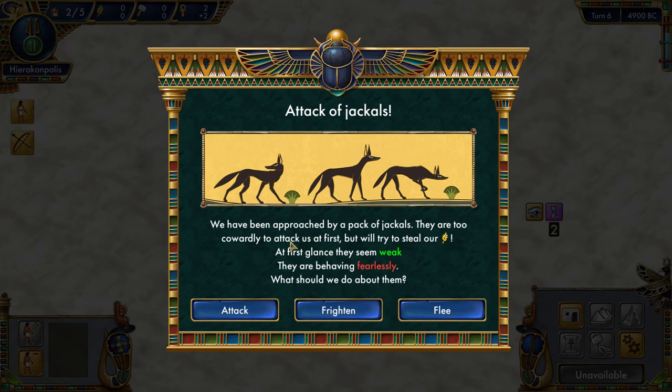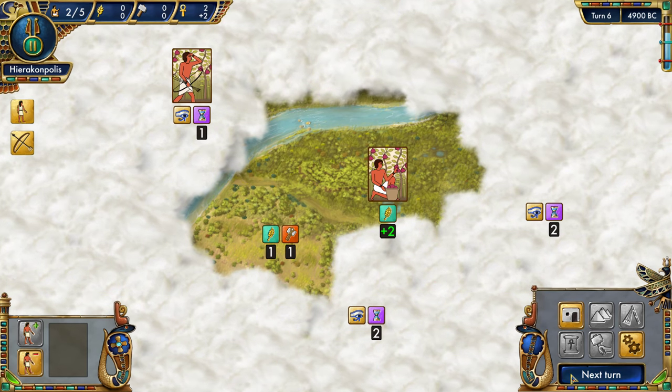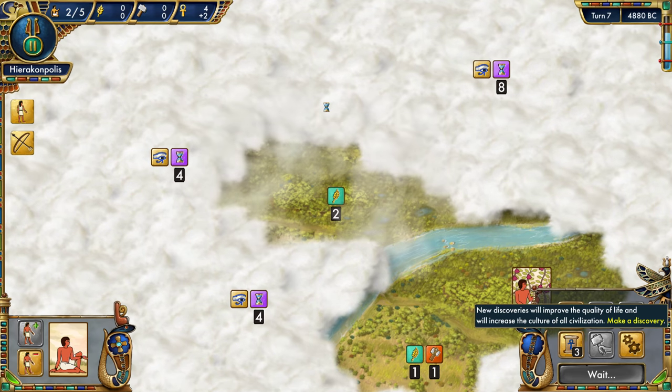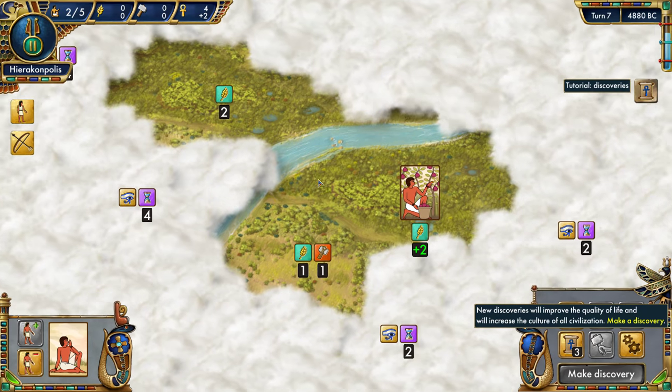Attack of the jackals! We've been approached by a pack of jackals — they're too cowardly to attack at first but will try to steal our grain. At first glance they seem weak and are behaving fearlessly. We attack them. The ravenous jackals left with nothing. Let's see what's across the river — two food. It's respectable, not terrible.